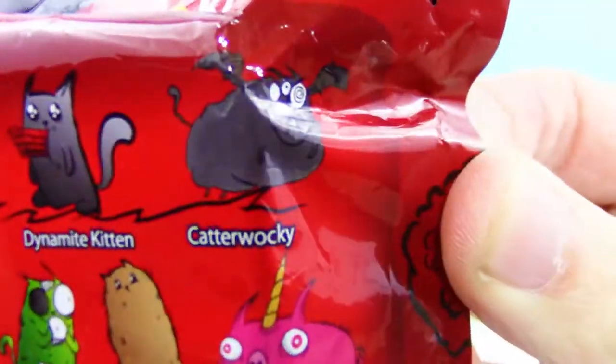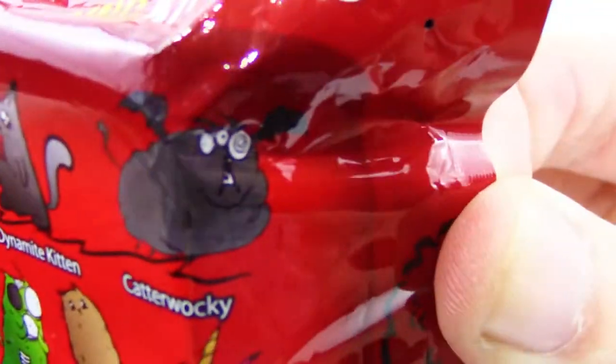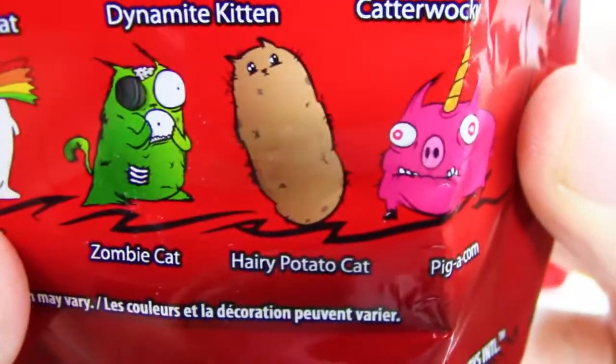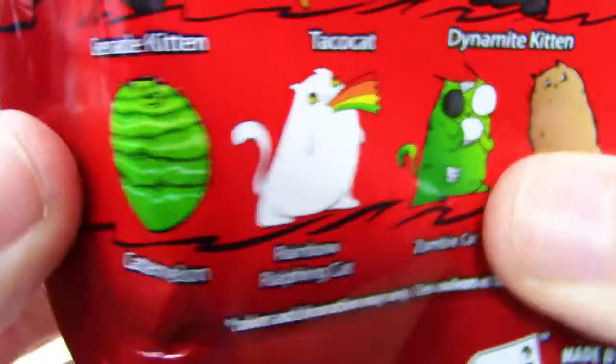Dynamite Kitten, Catterwalkie — I don't even know what that is — that's crazy! We got a Piggy Corn, a Hairy Potato Cat, a Zombie Cat, Rainbow Ralphing Cat, and a Cattermelon. Oh my goodness, that is crazy.